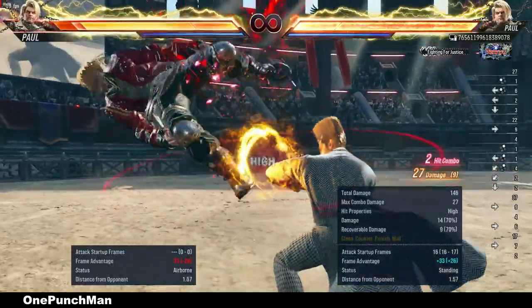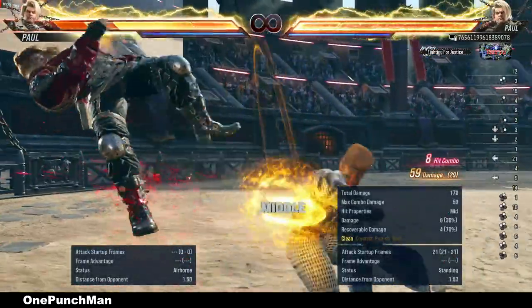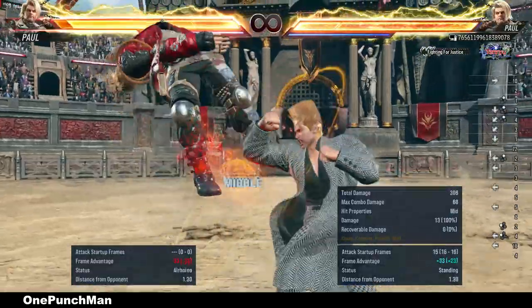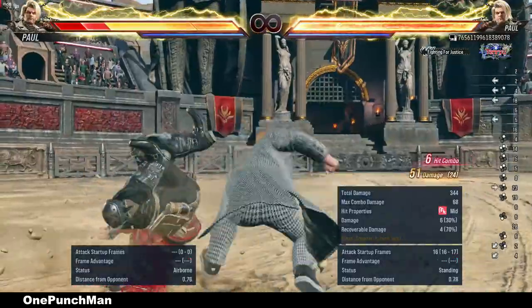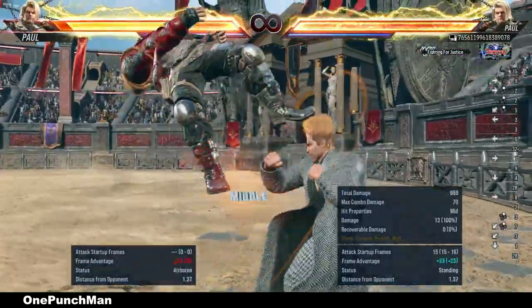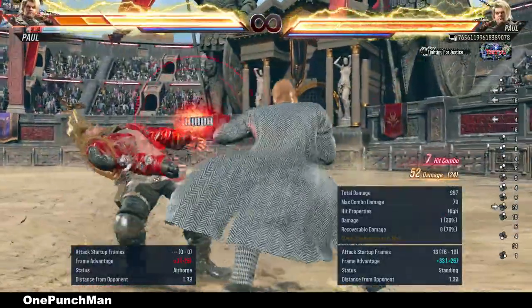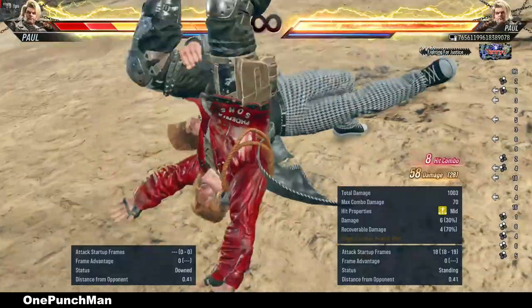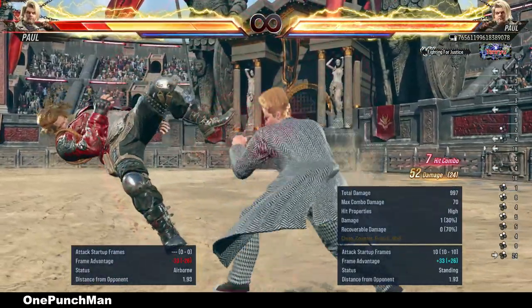If we compare it with Demoman as a combo ender, it is a good option. If you end a combo with perfect Demoman, damage is 68. With running 2 it is 67, but you can add 1 before it to get the same damage. Connecting 1 is easy if you practice a bit.